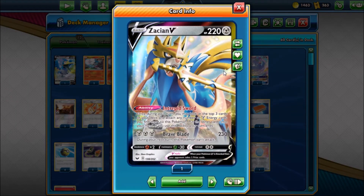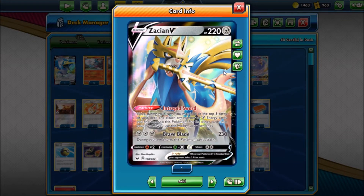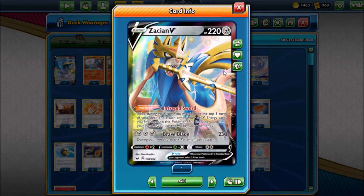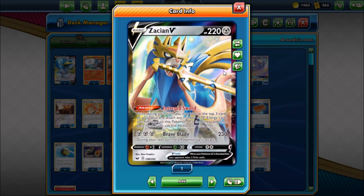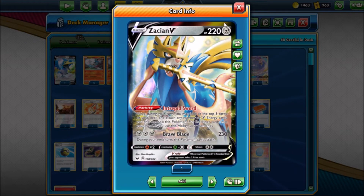Next up we have Zacian V, which is in here literally for Intrepid Sword. I see this card splashed into a lot of different decks with the new rule changes. If you have it sitting on your bench — hopefully not your active spot because that might get a little awkward, we do run Switch — Intrepid Sword lets you look at the top three cards of your deck, reveal any metal energy you find and attach to this Pokemon. Since we don't run metal energy, you just put all three cards into your hand — a free three cards. It's a really good way to build your hand size up in tight positions or early game.